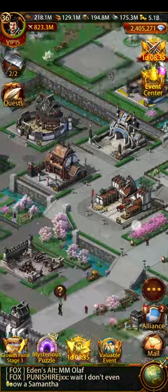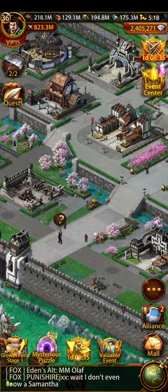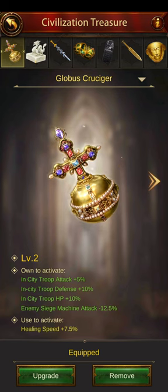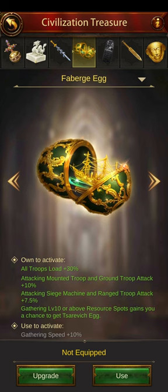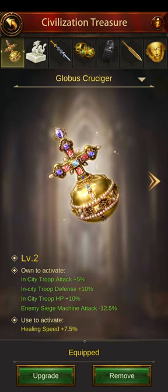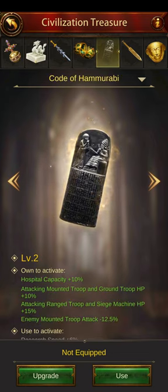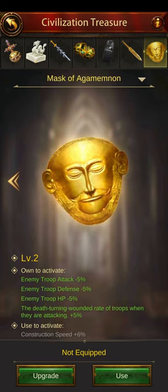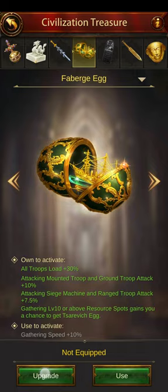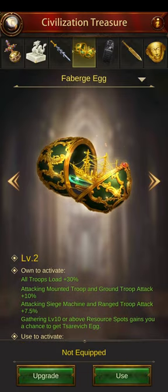I think that's everything I can find. Hopefully that helps give you an idea of where to look to improve your buffs. Actually — I know what I missed: the Civilization Treasure. The Fabergé Egg is the one that increases your ranged troop attack. That's probably what I was missing before. When you get it to level 3, it gives 15%.